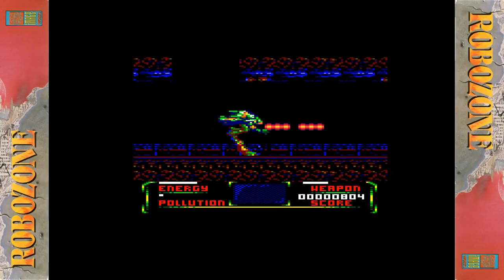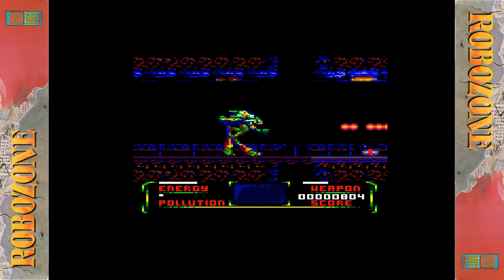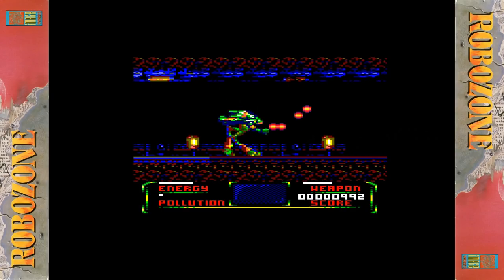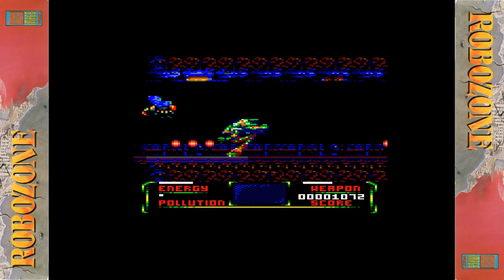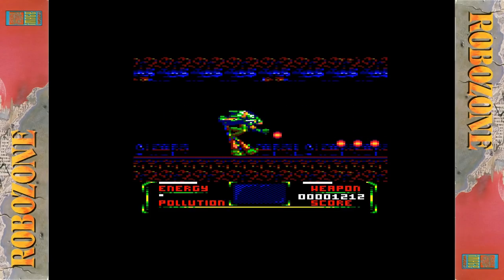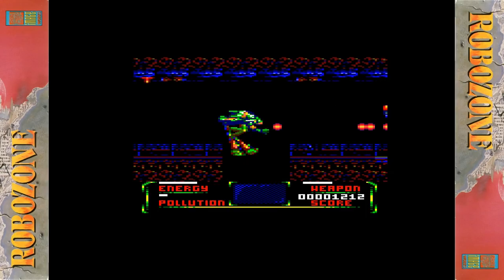Really nice animation on the robot, quite a nice big sprite, decent sound effects, nice smooth scrolling, and plenty of action happening on the screen. So level one is kind of a bit of a maze, and you've got a very tight time limit as well. The time limit is denoted by the pollution level, which is in the bottom left corner of the heads-up display. Obviously you've got an energy level — you can just see the pollution rising there.